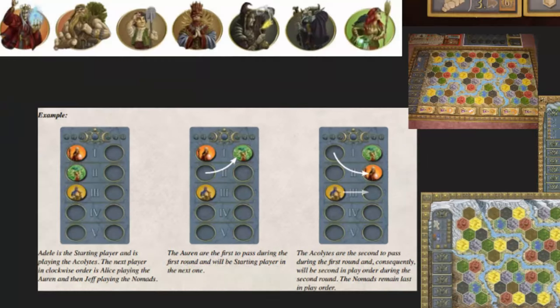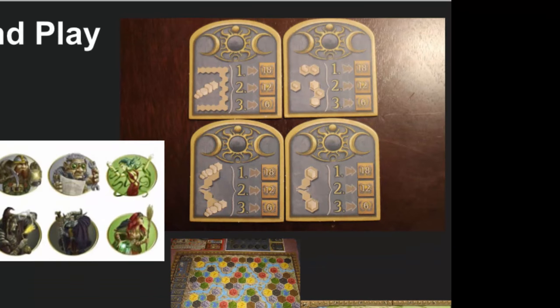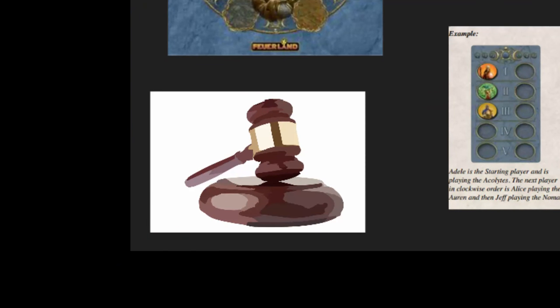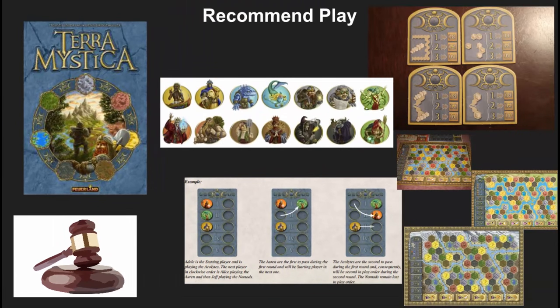I also recommend using the diverse point strategies that are in the expansion. They're not needed by any means, but they give a little bit more replayability to the game overall. There is also a victory point auction for races added in the expansion. I like that auction especially if you're playing with people who've played four or five times and have more depth in the game, because the races available in the auction have some pluses and minuses, and the victory point auction does a great job of balancing that out.